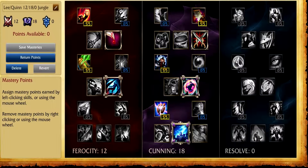Quinn is meant to be an assassin — the entire point now is you're an assassin, so you can pretty much 1v1 the majority of people on the map. Especially with Thunderlord's Decree, you're going to do so much damage it's going to be unbelievable. So runes and masteries: nice, done, quick, simple, very easy.